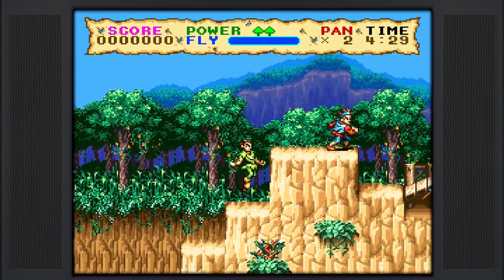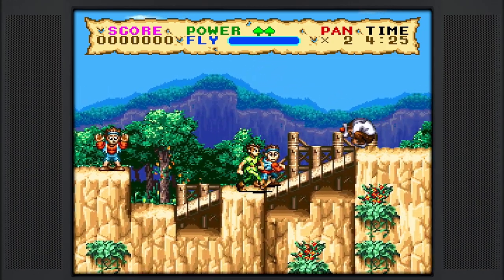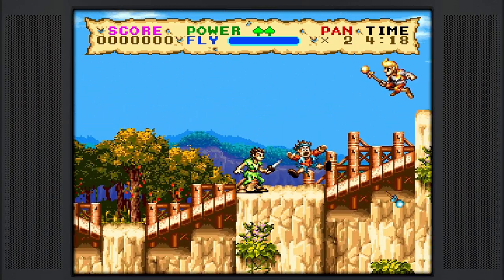There are plenty of opportunities to get health replenishments through this level, so that's always good. The rule of thumb before you start getting a lot more power: definitely be careful and more methodical. Again, wait for this guy to jump.